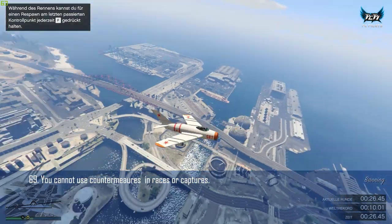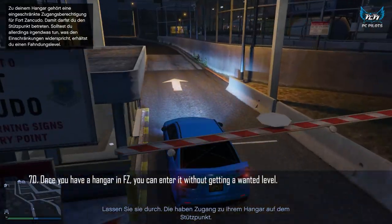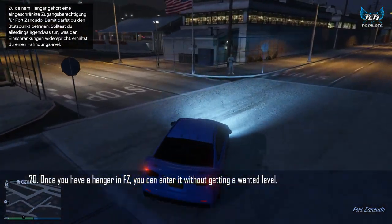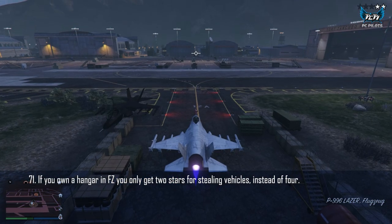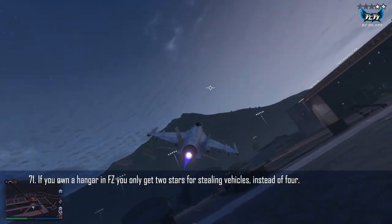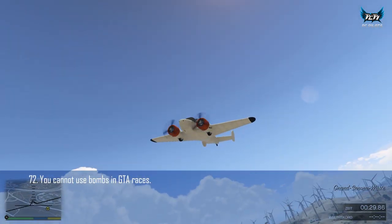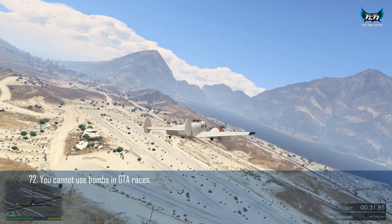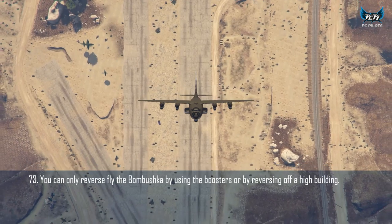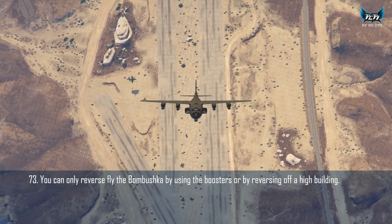You can't use countermeasures in Captures or races. Once you own a hangar in Fort Zancudo, you can enter it without getting stars. If you have a hangar in Fort Zancudo and steal military vehicles, you'll only get two stars instead of four, and you also won't get shot down by missiles. You cannot use bombs in GTA races. You can only go in reverse flight with the Bombushka if you use the boosters to fly up or by driving off a high building backwards.